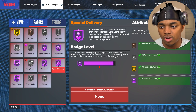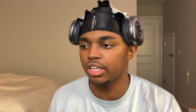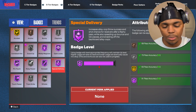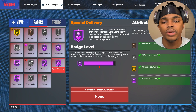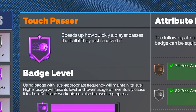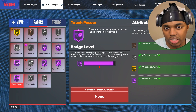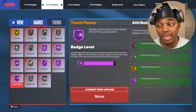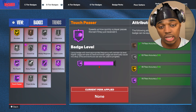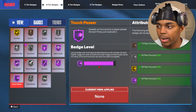You also get Special Delivery — having it Hall of Fame is just overkill. When you have it bronze, you'll throw a perfect alley-oop every single time. At Hall of Fame, you're able to throw bounce pass alley-oops, but there are stupid animations where they get blocked, so it's pointless. Touchpasser is a good badge, but most people don't even do touch passes or even know what they are. It's when you throw the ball to your teammate and they throw it right back — it speeds up. You can see the difference in speed, but most people don't use it, so don't worry about this badge.